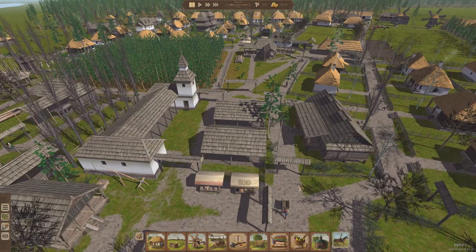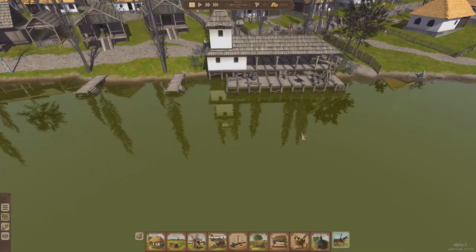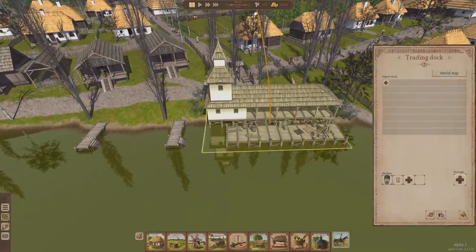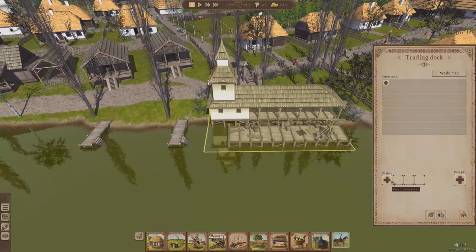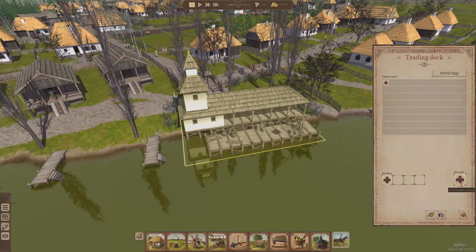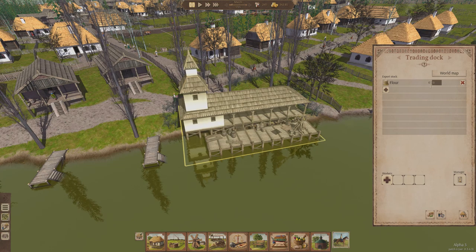As I mentioned, you do get river trading posts, which is this building right over here. Look at it — it's pretty sexy, it's a new building in the game. It is a trading post on the river, same functionality. So let's unhire these, same functionality. Let's hire a manager, and over here let's stock flour.